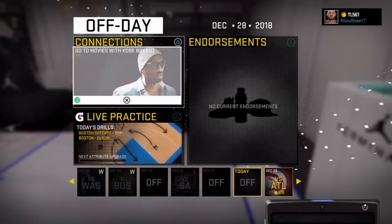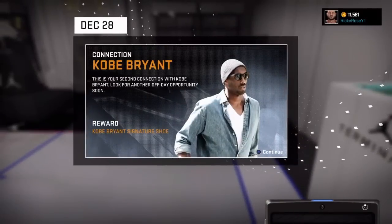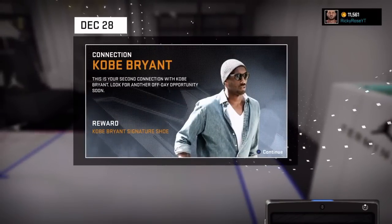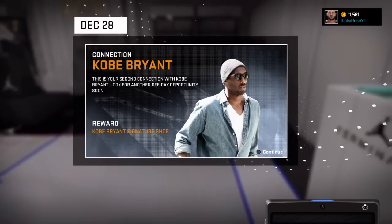The first one I'm going to be doing is Kobe Bryant. As you can see, his first connection is the Mind Games badge — that's the one you can actually see. The other two have the three question marks. The second reward you get is the signature shoes. I will show you how they look.